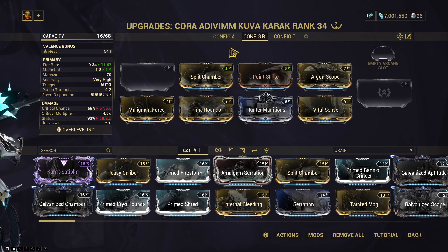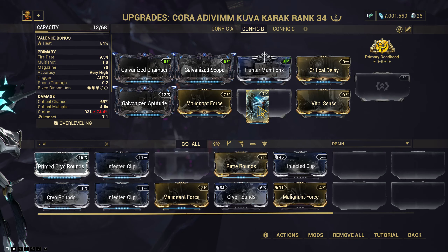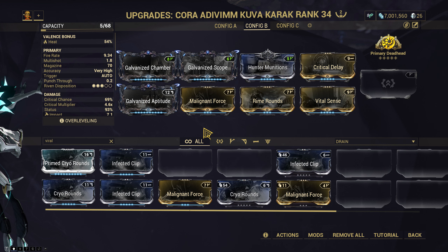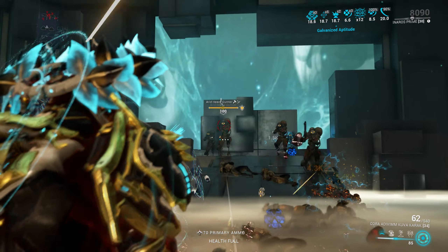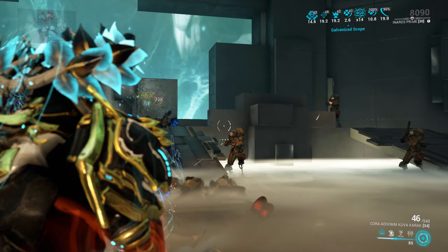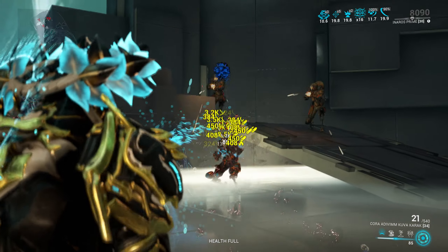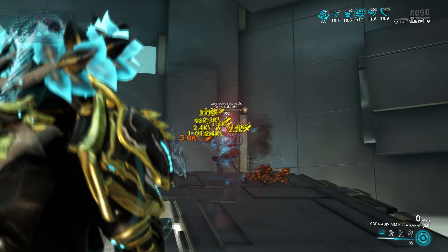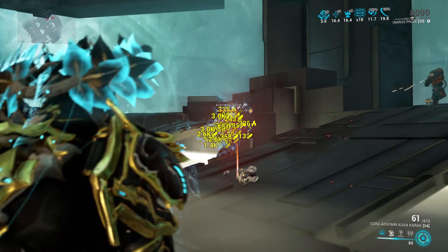I do want to try Hunter Munitions — so let's take these out and do it better. Rime Rounds, that's pretty much it. I think I'm gonna stick with Deadhead and try it out. We do have that heat getting in the way — it would actually be better to have a Cold-based Karak for this. We could save a mod slot and then run a Bane mod. That would be ridiculous. But even without the Bane mod, the damage is through the roof.